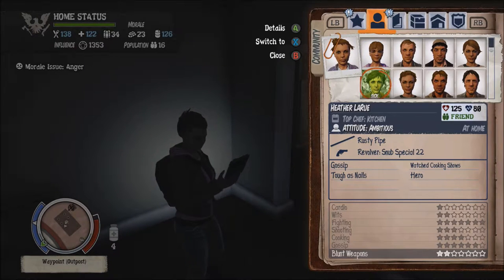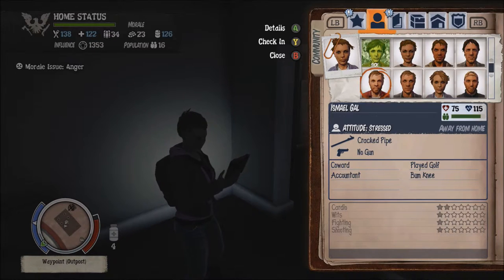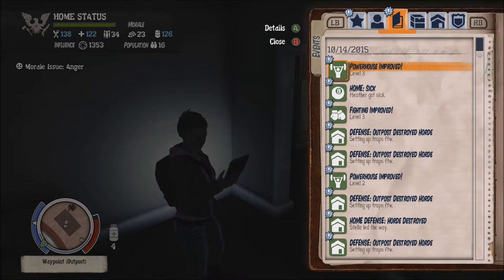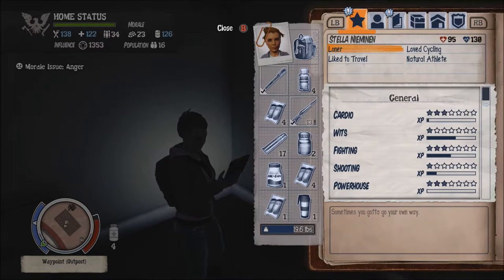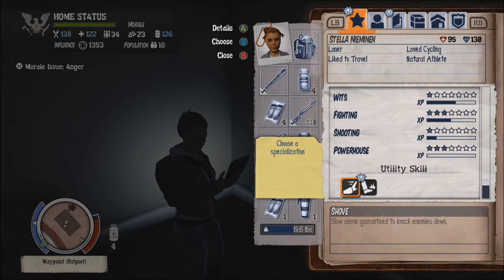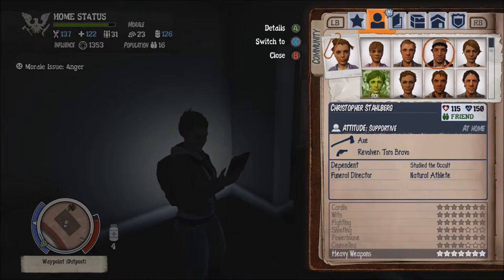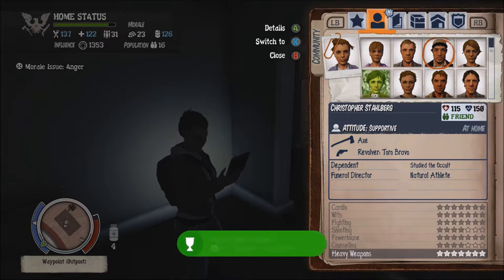Uh oh. Sick. Not good — not good at all. That's one of our heroes. That's not what we really want happening right now. Can I level up anything? I can. A shove — I'm gonna go with shove, 'cause that seems to be working out very well with Christopher so far. Achievement unlocked. Trust me, I'm an expert.